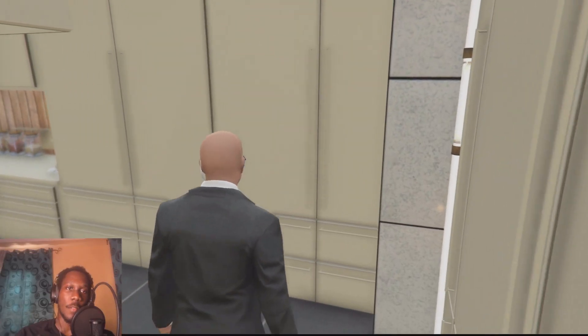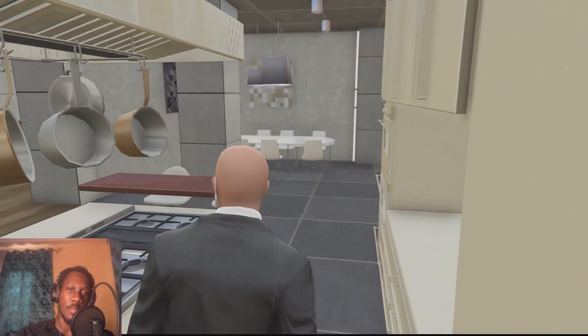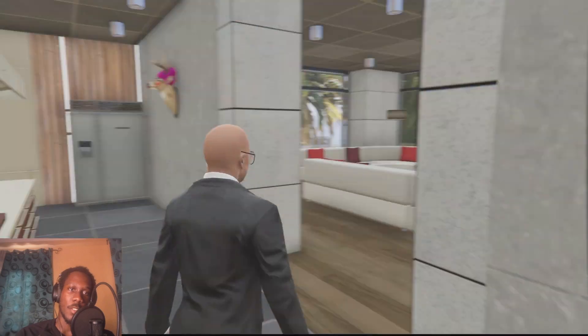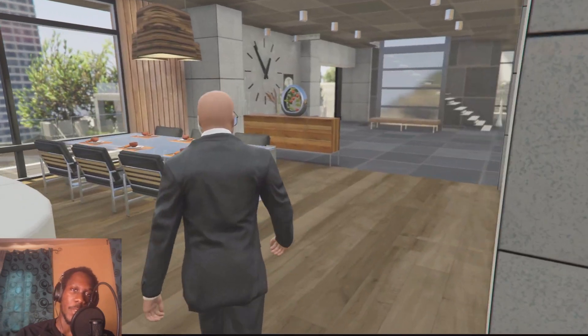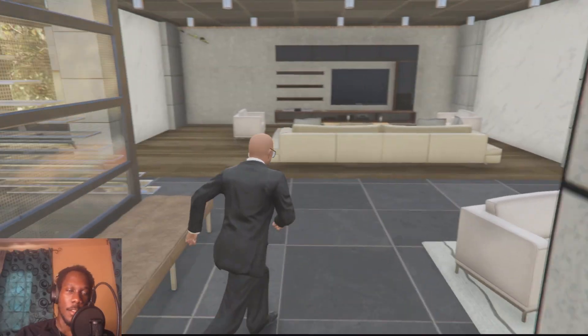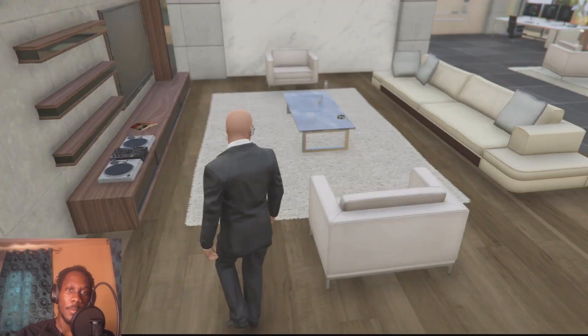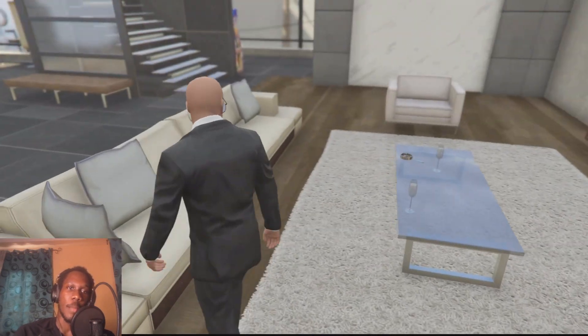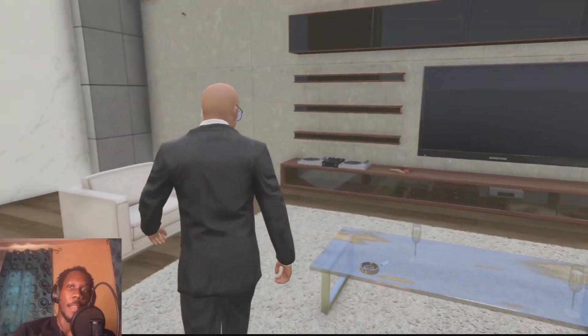This is the kitchen space — we don't eat in here too often because usually me and Tristan are on private jets with personal chefs, so we don't really get to make use of the kitchen. This is another living room space — why do I have three living room spaces? Because I'm top G, that's why. I'm super rich, I can buy whatever I want, I'm not a brokie, I escaped the matrix.